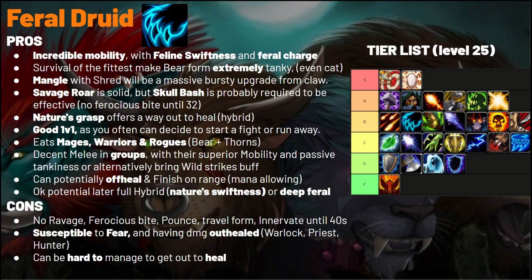Survival of the Fittest is going to be the play for most PvP scenarios instead of Wild Strikes, because Ferals often suffer in cat form from just being demolished very quickly. The 10% damage reduction and crit reduction is very strong and makes you incredibly tanky in Bear form. Mangle is a massive upgrade on Claw since Claw is really bad, and Shred gets leveled up 30%. Consider Savage Roar if you can burst down opponents, but Skull Bash is generally recommended for the interrupt.